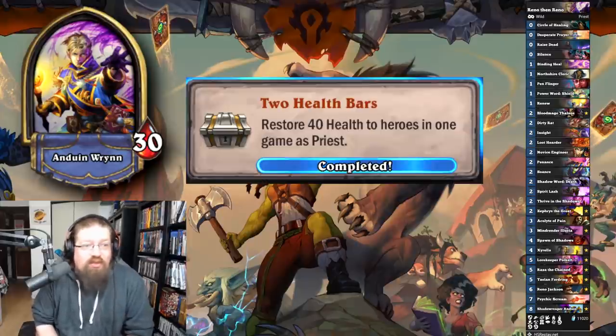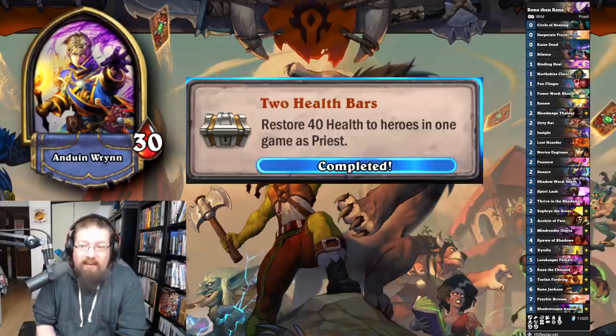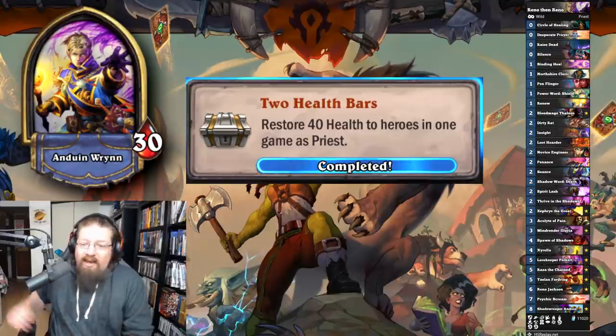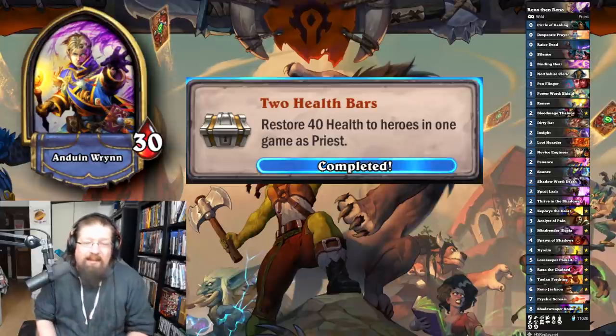Next we have the Priest achievements. 'Two Health Bars' — restore 40 health to heroes in one game as Priest; this is both heroes. I just played Reno Priest, healed up with Reno, then Seanced Reno and healed some more. Done. You can play other healing combinations, but Reno Jackson is a pretty good healing card.